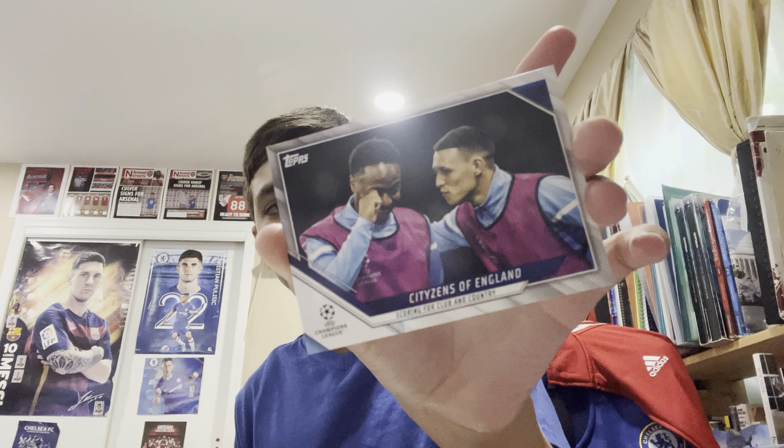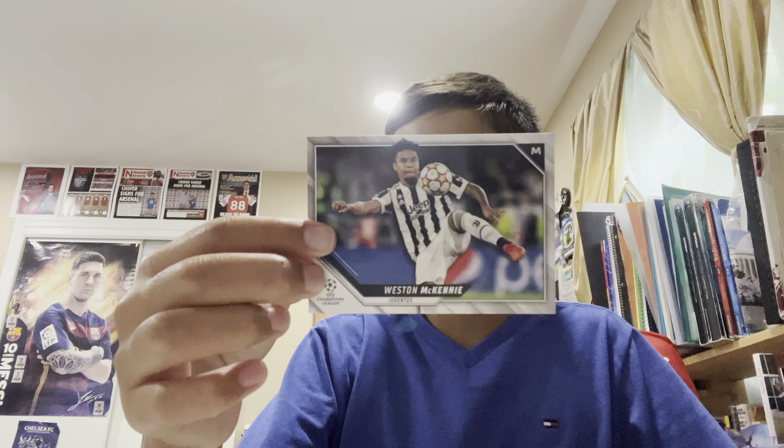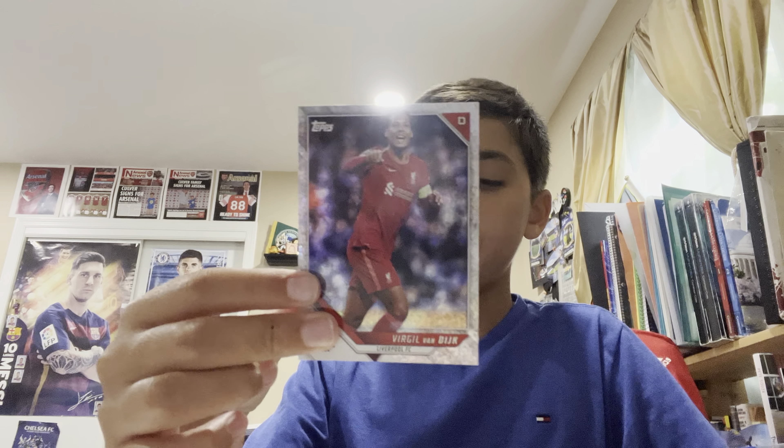Let's open the second pack. Nicholas mentions his last YouTube video was two years ago. We have a Citizens of England Manchester City card — this is very nice, there's a little checklist on the back — Weston McKinney, another American player abroad, Kanji, we actually did a 1v1 in FIFA and Nicholas got a red card with Kanji, Upa Menkano from Bayern Munich, and here's our first big special card — Virgil van Dijk, shiny — and Thomas Muller Road to St. Petersburg. Two very good special cards, that's our best pack so far.